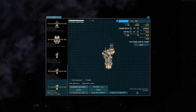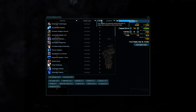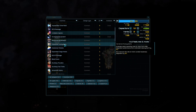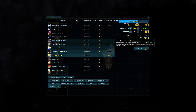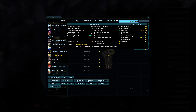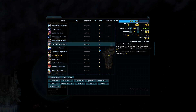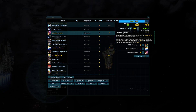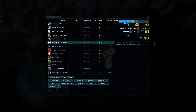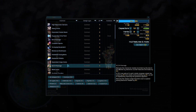Another thing to consider: instead of ECCM, you could take Hardened Subsystems, because the Vigilance has 240 peak performance, which isn't bad — high-tech frigates are all at 180 and basically need Hardened Subsystems. 240 is workable, and this battle can go on for a bit. But I'm giving them ECCM because by the time that becomes an issue, I'll just retreat these frigates — they won't be necessary by that point. Early on they're definitely important though.